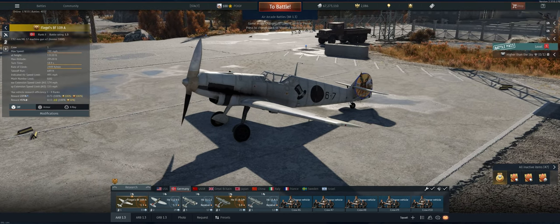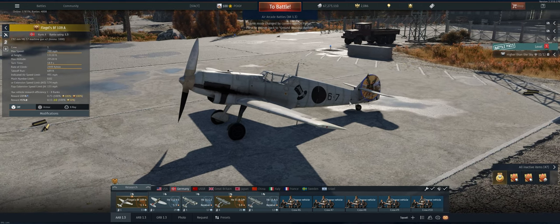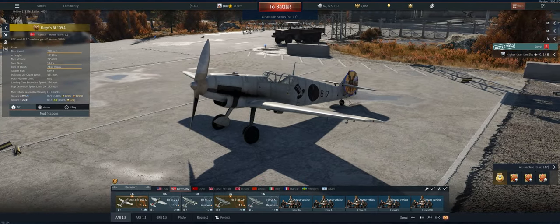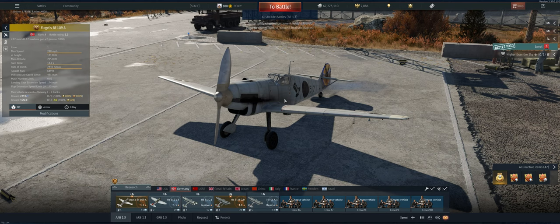So positives on this one is it's your first look at the Bf109s. Definitely great energy fighters, tend to climb very well, hold their energy very well in a dive and a climb. On this one though, it's the earliest variant.